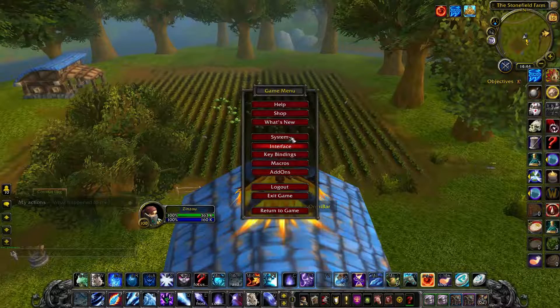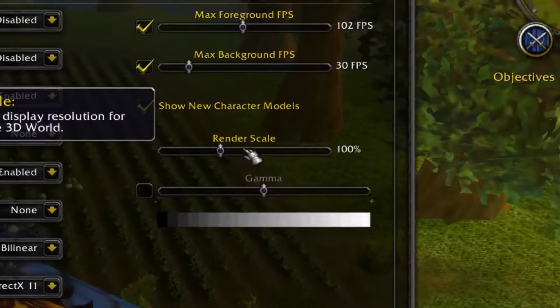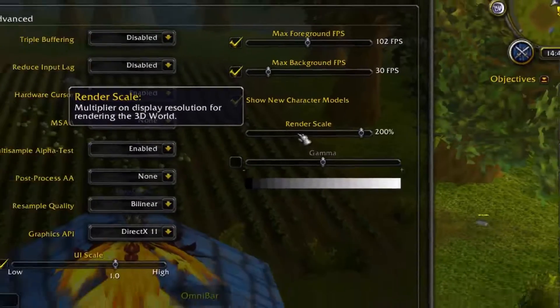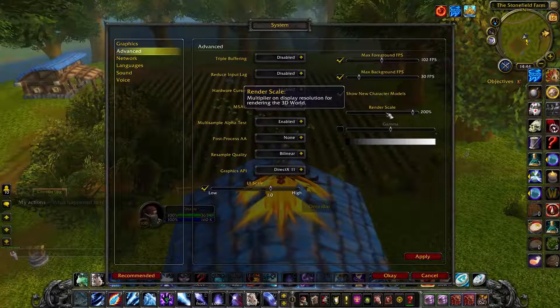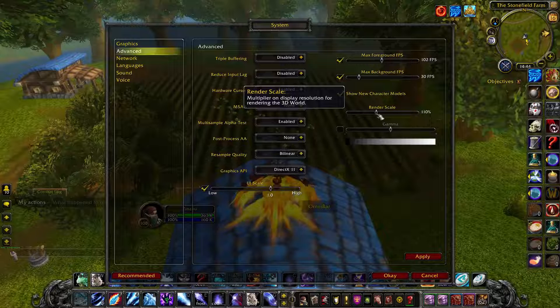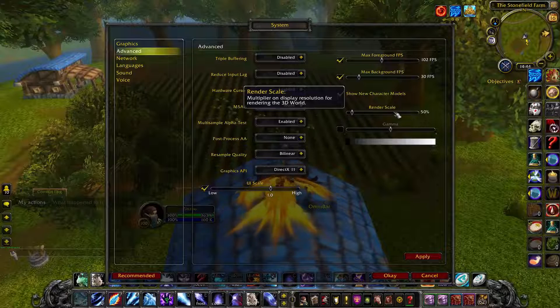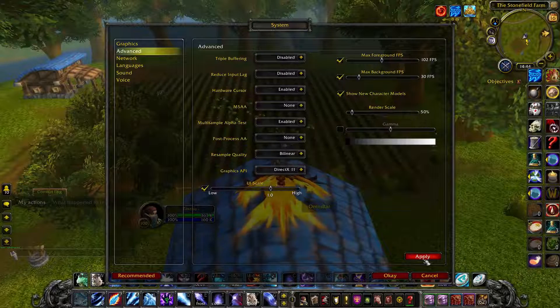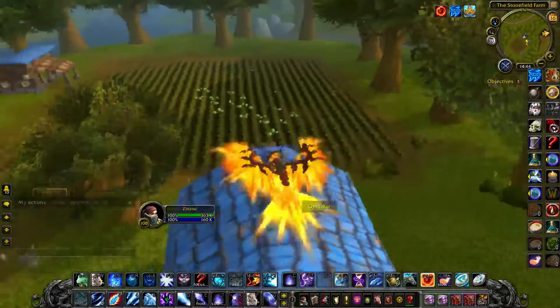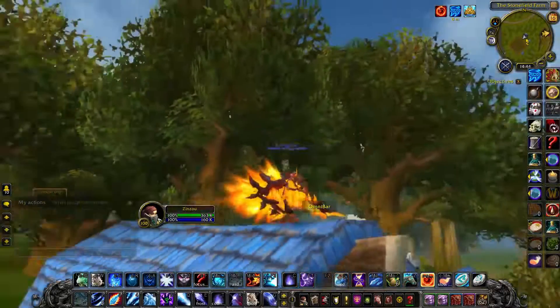First, make sure that your graphics are set to very low. Then go to the advanced options on system and check that the render scale is 100%, because at 200% your CPU tries to render more frames per second, forcing high usage and hard frame drops. If you put your render scale to like 50% it gets really ugly and doesn't reach its potential to render many frames.